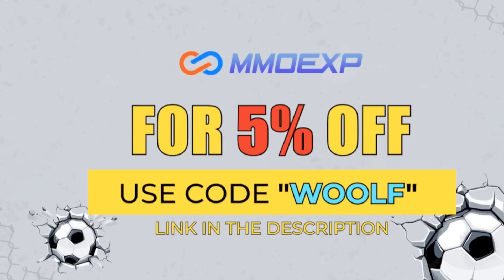Your cheapest and most reliable place to buy your FIFA 23 Ultimate Team coins — please do check out mmoexp.com. Link is down in the description below. Use the code WOLF at checkout for 5% off your order.